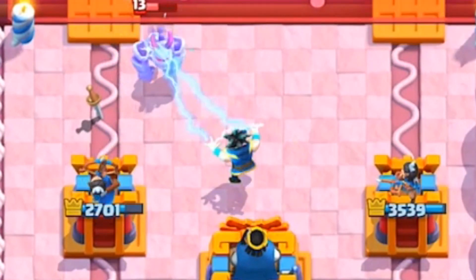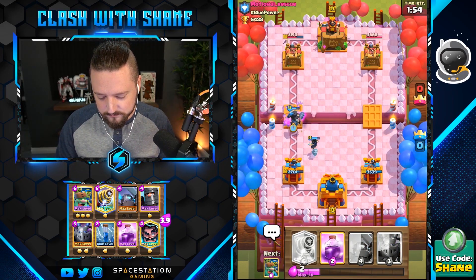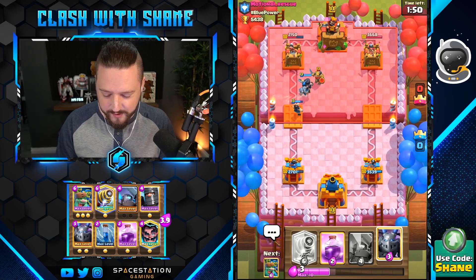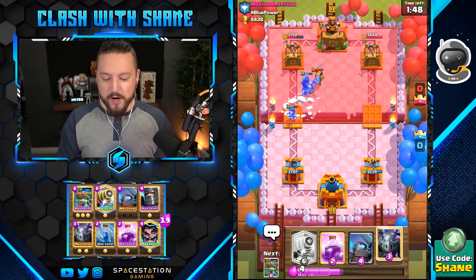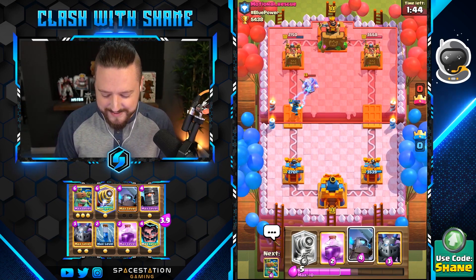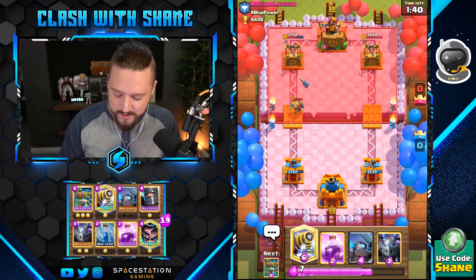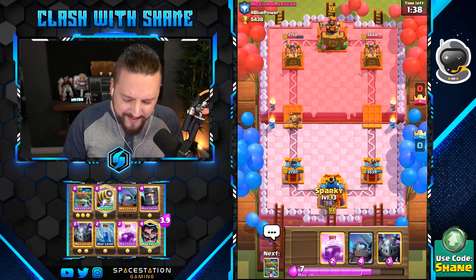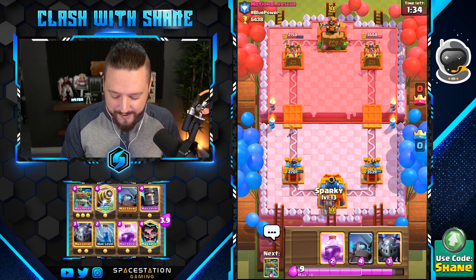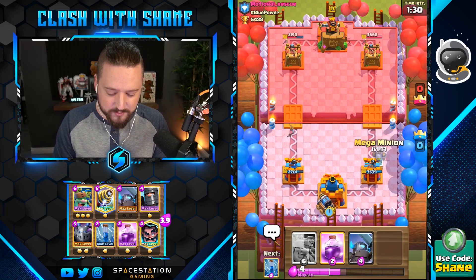E-dragon right here for that. Going some DPS action here. Oh that's right, hey — don't snowball me sir, that's not kind at all my friend. Alright so we're going to get some sparky action once again left lane. This time the rage spell is the plan, though he might go barrel graveyard here.